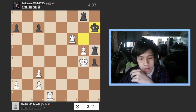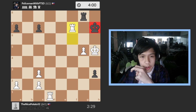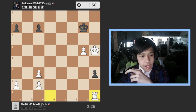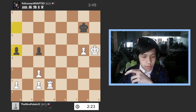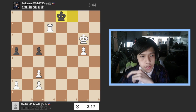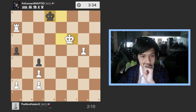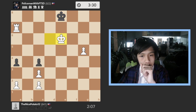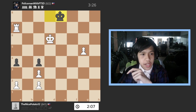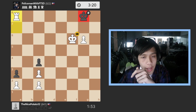I go king to g4, he goes rook to h5, I go rook to f6, he goes king to h7. I took the rook, checked him, he goes rook to g7, I trade, go rook to h3 — there's nothing he can do for that pawn. I go rook to d7 check, king to g6, rook to a7, he goes pawn to c4, I go king to f6, and then boom boom boom boom — checkmate!